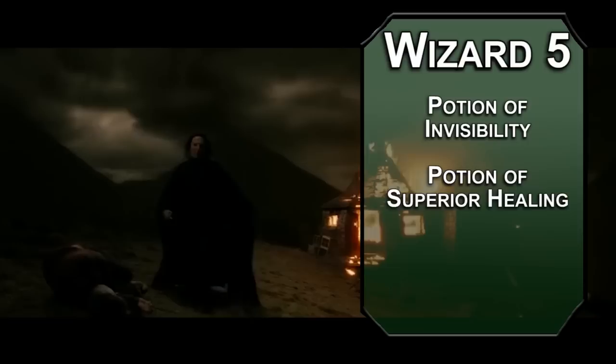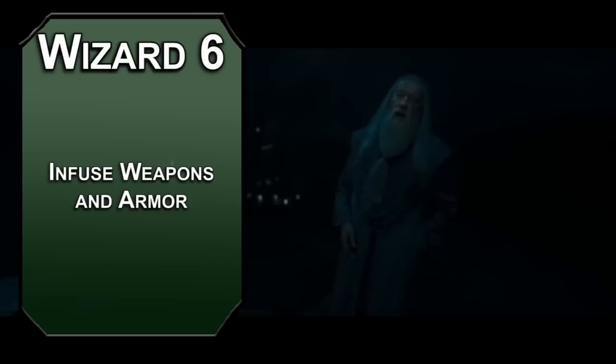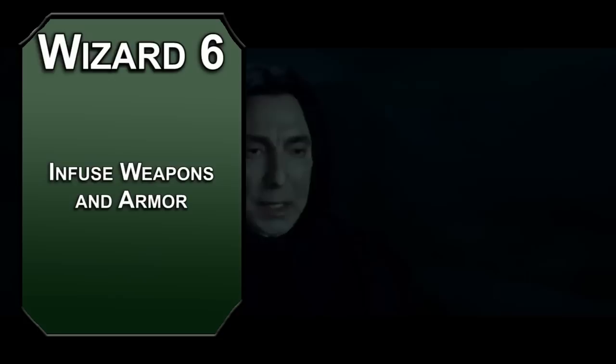Sixth level Artificer wizards can infuse weapons and armor, meaning you can spend 10 minutes channeling your spell slots into something to improve it. With a second level slot you can improve 20 pieces of ammunition, making them magical and giving them plus one to damage and attack rolls. With a third level slot you can infuse a weapon or a shield, granting it plus one to attack and damage rolls or AC as the shield. You can only choose one enchantment at a time.